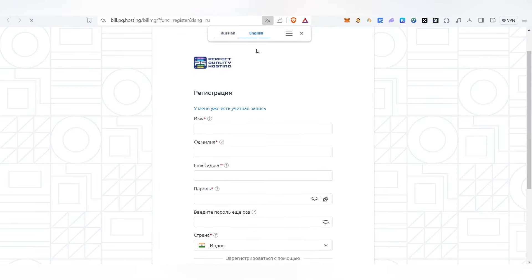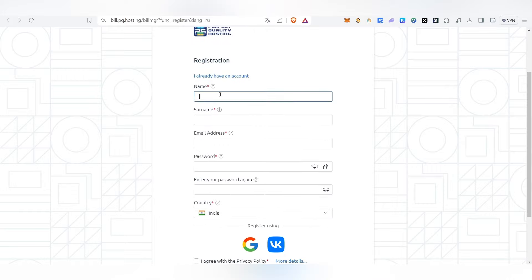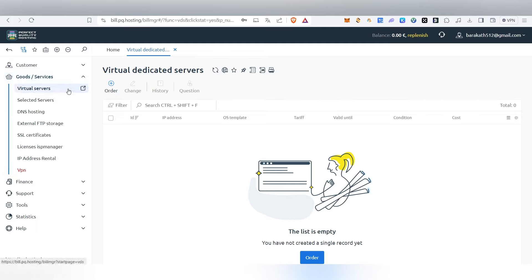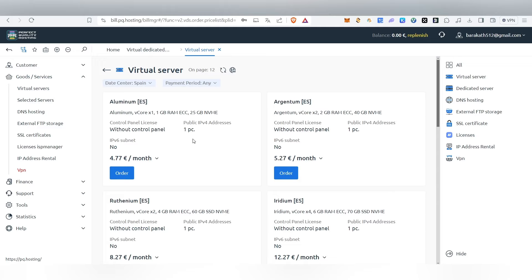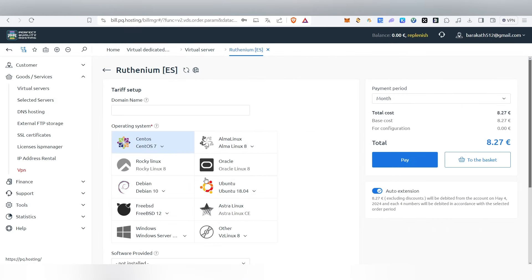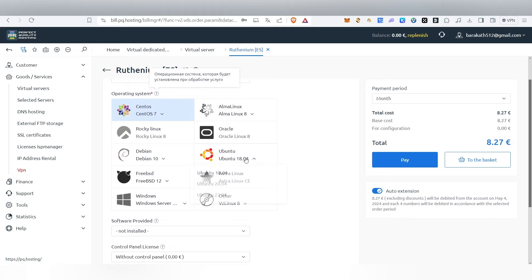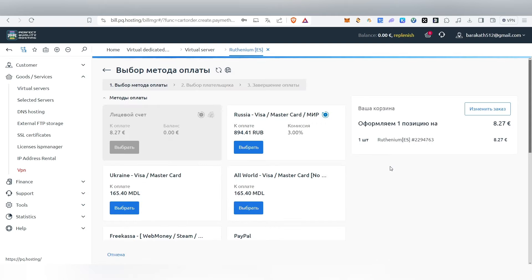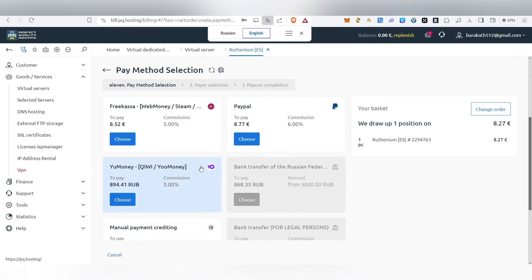First we need to register on PQ Hosting. Change the language to English, give your name and details. After registering, click on 'Goods and Services,' then 'Virtual Server,' and click Order. Select the Ruthenium plan which costs around 8.27 euros per month. Choose Ubuntu 22.04 as the operating system, untick the auto-extension option, and click Pay — it will take you to the billing page where you can select your payment method.